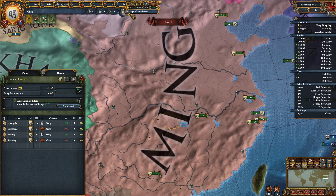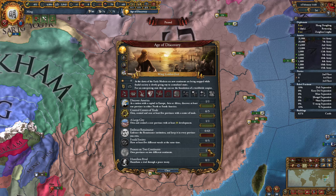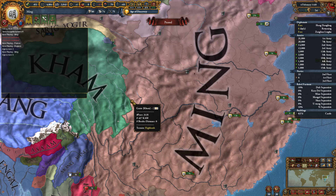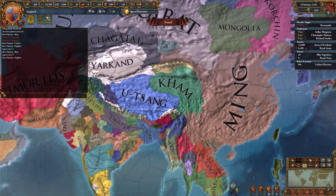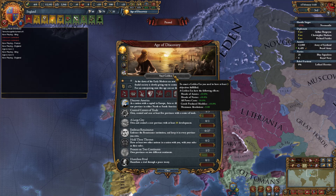Let's go back to the Age of Discovery and the ages interface. Ming is currently in a golden age — they have completed three of the objectives. Because three objectives have been completed, Ming has been able to enter a golden age. If we tag to England and look at what a golden age gives: for 50 years you get plus 10% morale of armies, plus 10% morale of navies, minus 10% for all power costs, plus 10% goods produced, and plus 5 maximum absolutism.